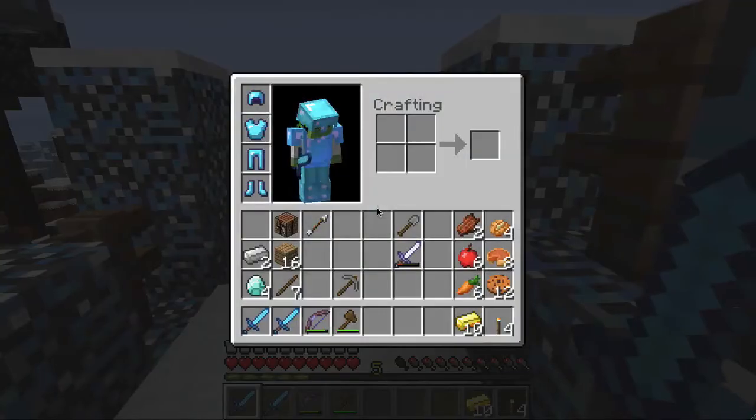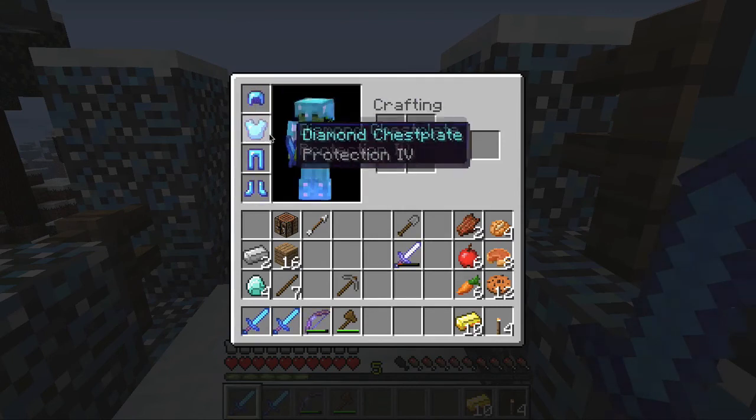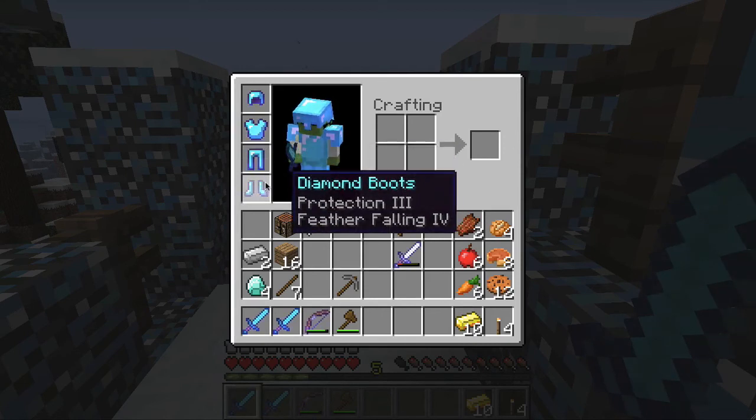And we're back, guys. I'm just going to tell you what I got really quick. I got a diamond helmet with Protection 3, Respiration 3, diamond chestplate with Protection 4, diamond leggings Protection 4, and diamond boots with Protection 3 and Feather Falling 4. So that should really help me out.